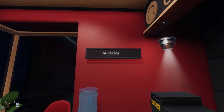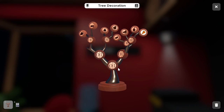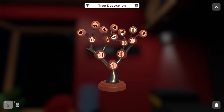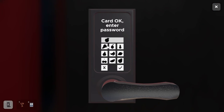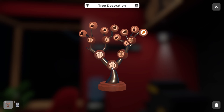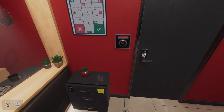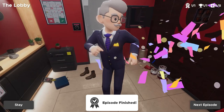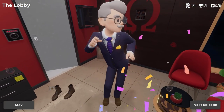For the second symbol, one, zero, one: we go right, then left, then right — giving us a banana. For the third symbol, zero, zero, one: we go left, left, then up the top limb — giving us a cherry. We input apple, banana, cherry on the keypad, hit the check mark, and just like that the door opens. We've escaped the room — The Lobby of the Omega Corporation is complete.